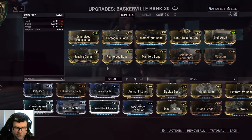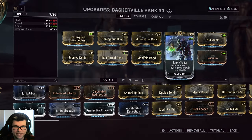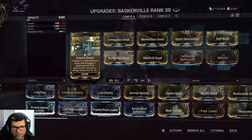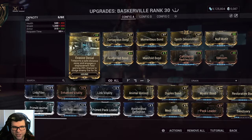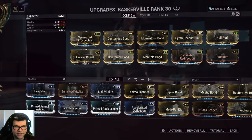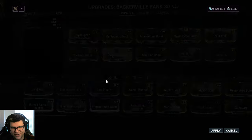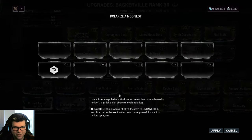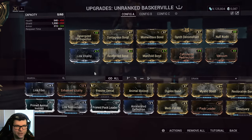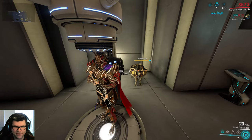For Inaros specifically, you're obviously going to want to run Link Vitality — that's going to be way better than shield capacity. I would even consider dropping Evasive Denial for Link Vitality. So, let me just do that right now. Let's throw Link Vitality on there — get some more HP on my doggie. Now we got a nice 11,000 HP dog. Won't die as much.